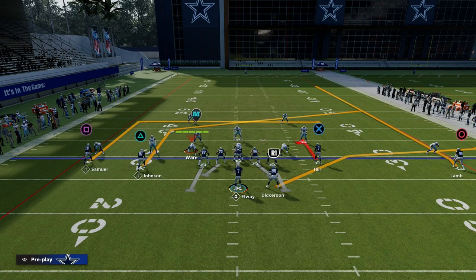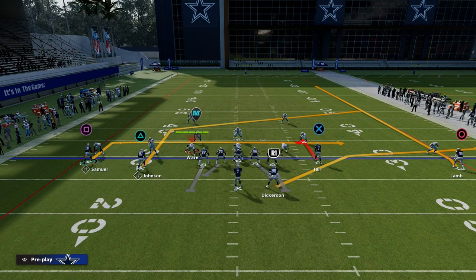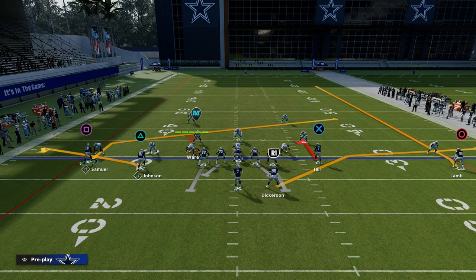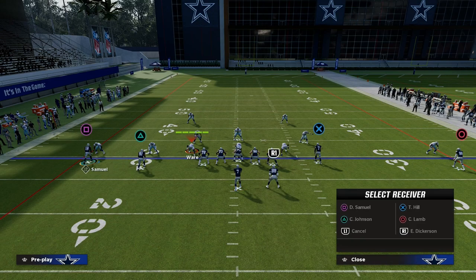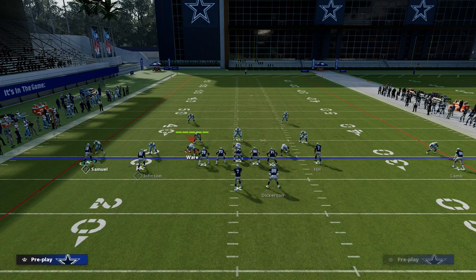Another really good play is to basically create a variation of levels where we can have that post route. It's a little bit deeper than a slant and it's going to stretch the defense a little bit more vertically. On the backside, you can do some kind of backside curl or a little baby in route. Stick can also be run with a slant flat concept on the backside - that backside concept is really up to you. I've seen variations with a quick slant or a quick post, but really the core concept is on the right side.